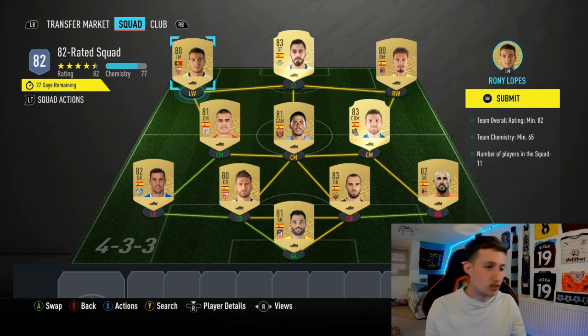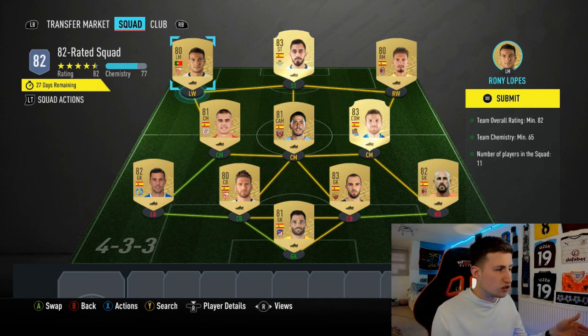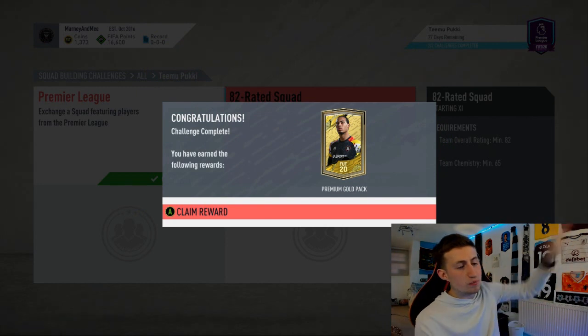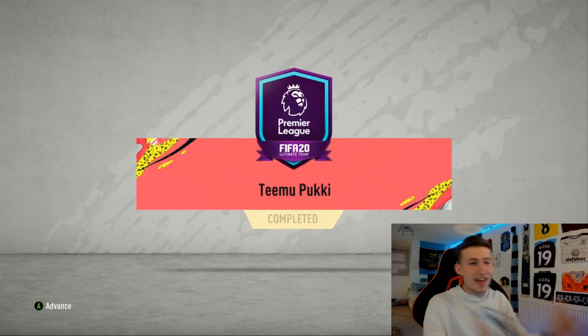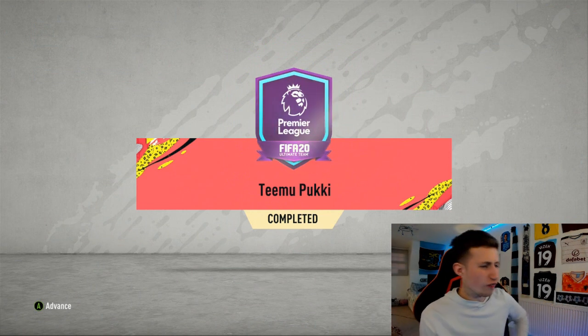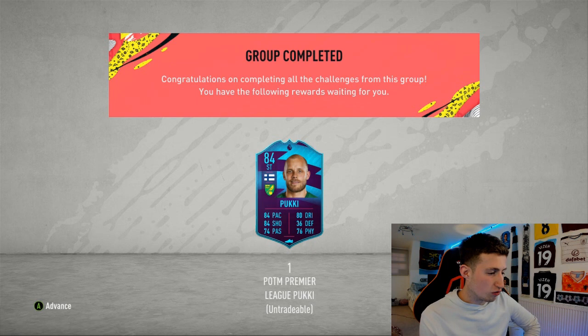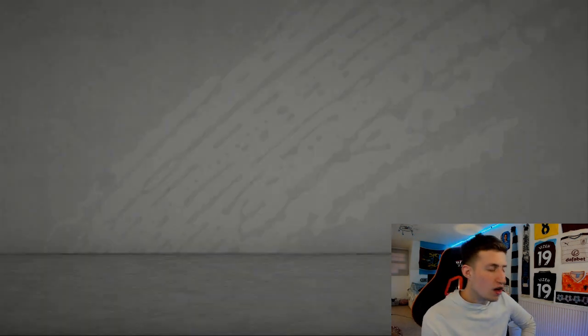Well guys, that is both SBCs done - 82 rated, 77 cam, and what we need is 65 chemistry. Just use your club players because it's not that expensive to do. Guys, this is the best way to get the Pukki Player of the Month SBC. And there you go, boys - there he is. It looks beautiful, it really is something special. We get our Pukki Player of the Month card, which I'm sure we'll see all the time for the first few games.